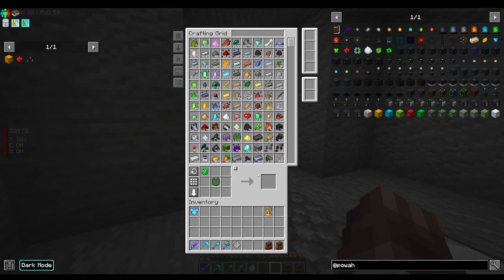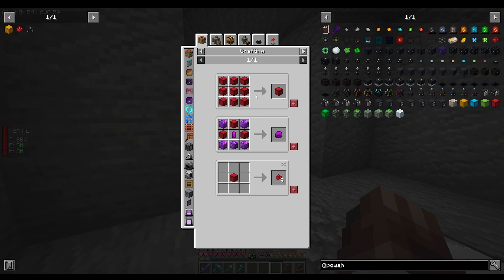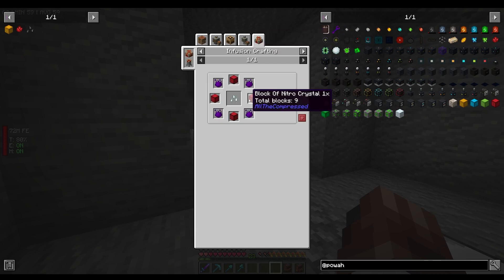I'll just manually do it because we don't really need that many. Nitro crystals make nitro blocks which make seeds — so 9, 18, 27, 36... we do need quite a lot. I'll do that in between episodes.